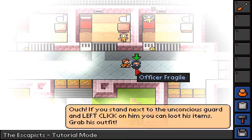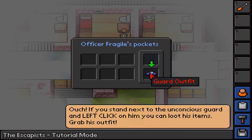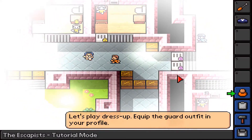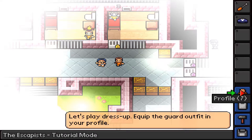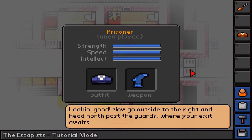If you stand next to the unconscious guard and left click on him, you can loot his items. Grab his outfit - let's just take that guard's outfit. Now he's only going with his underwear on, that's a bit unfortunate. The guard's outfit is actually pretty important when you're escaping. If you have a guard's outfit, the guards aren't really gonna question you since they think you're a guard.